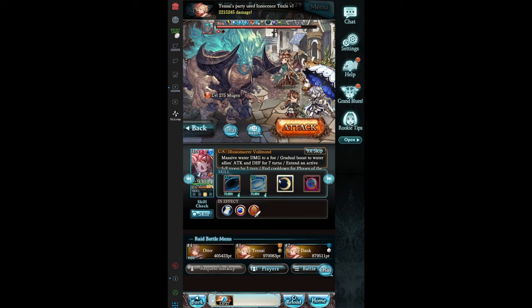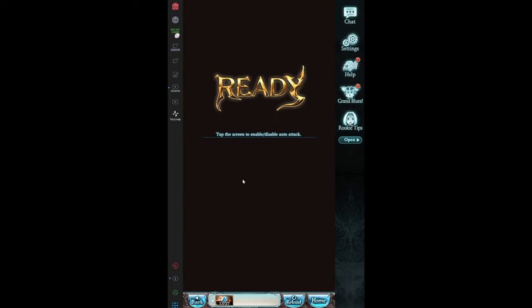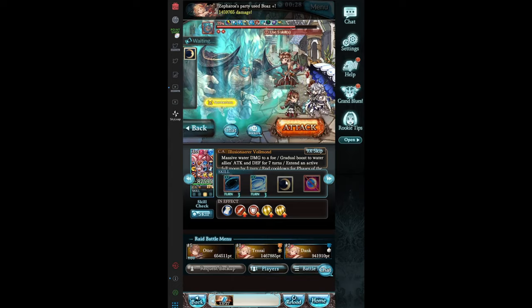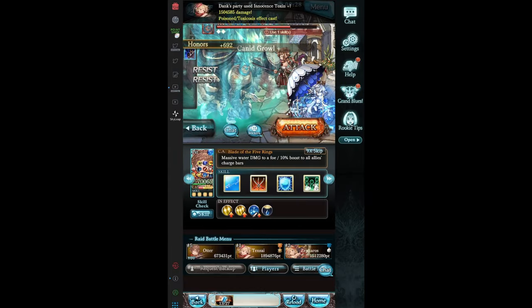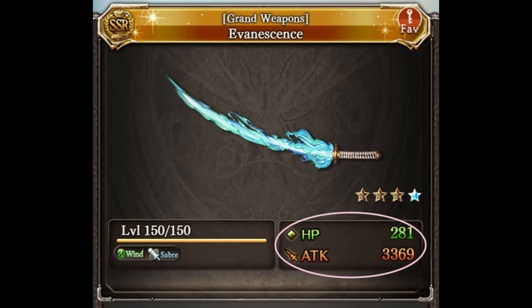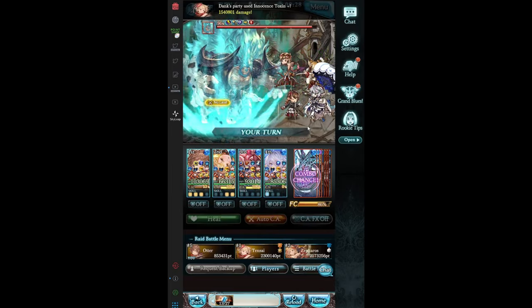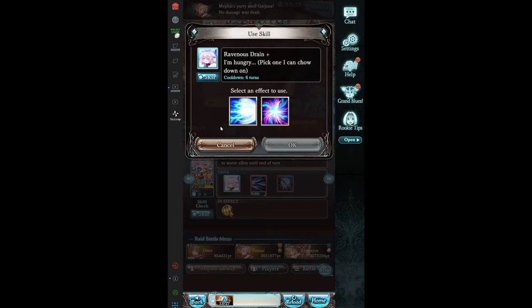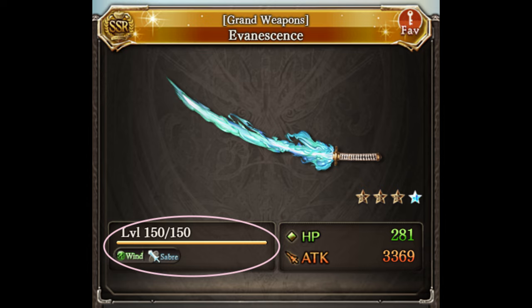Part one: weapons and summons. A party in Granblue Fantasy is composed of three things: the characters, weapons, and summons. When we refer to a grid, we're talking about the weapons and summons for a party, as those provide a vast majority of our stats. Without a grid, no matter how powerful our characters are, they'll be hitting like wet noodles. Here's our example weapon, Evanescence. We have our base stats, which can be increased by the level of the weapon and plus marks. We also have our weapon skills, which amplify stats in various ways and are the main reason why we choose weapons. Most skills scale with skill level, which requires you to upgrade them with other weapons that have weapon skills.